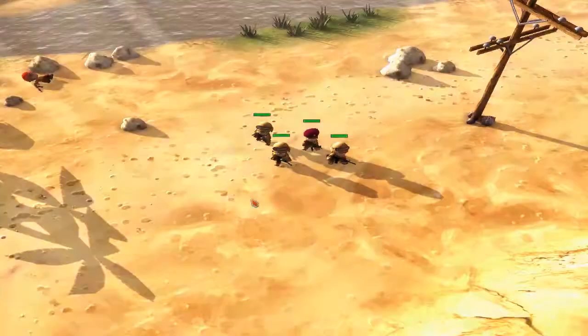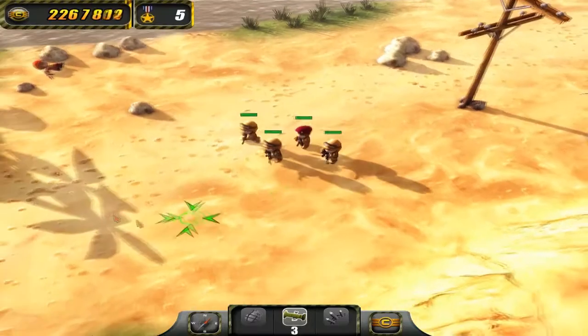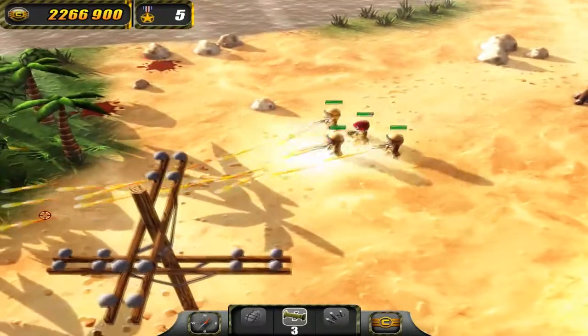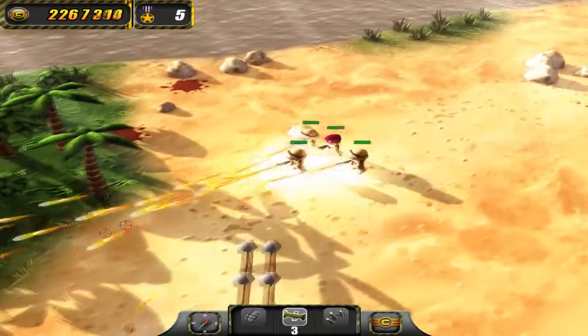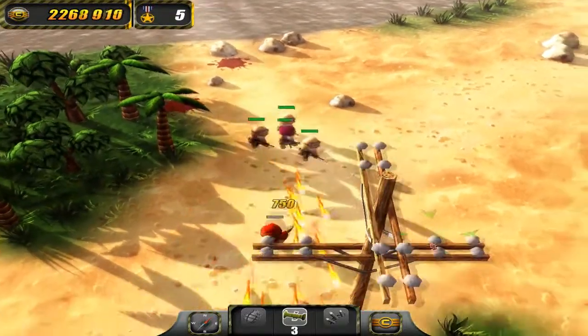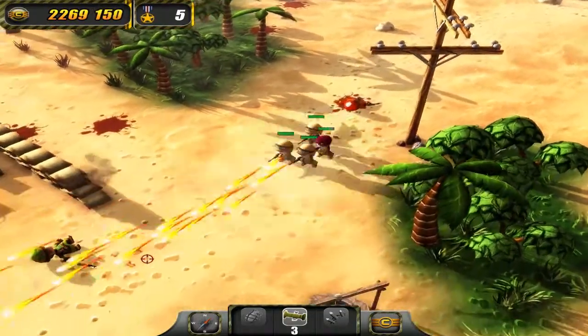So we got that bug again where the game freezes. We only have 4 more enemies here to kill, then we will be going after the objectives. We have to kill the enemy general and rescue the prisoners. We'll be rescuing the prisoners before we attempt to kill the enemy general.